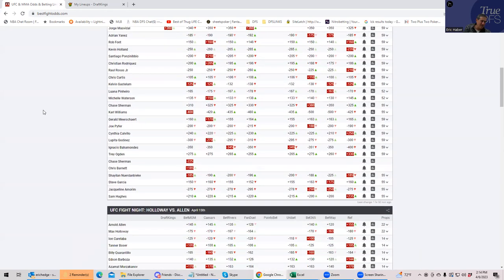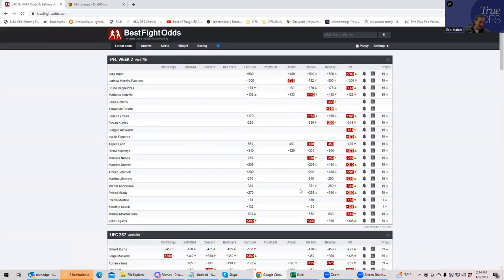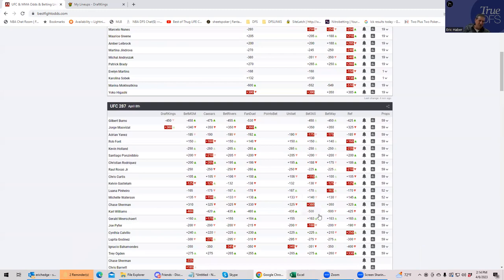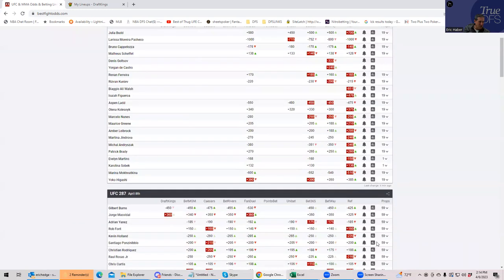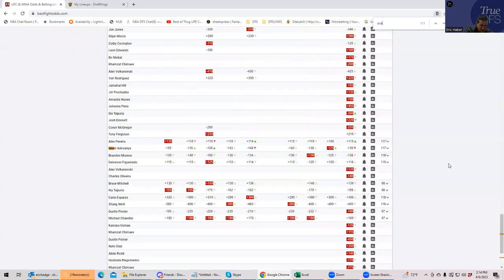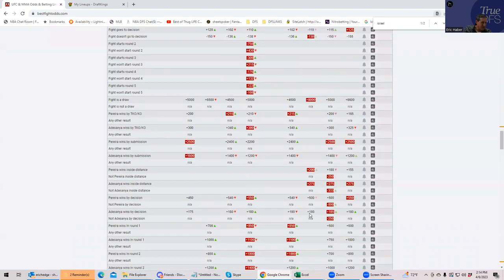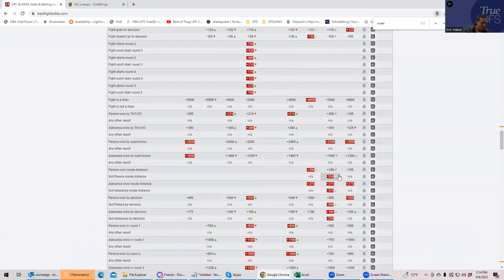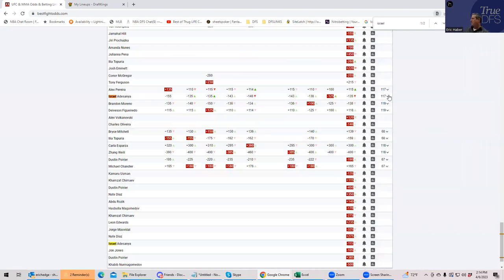And then you get to the main event — the unfortunate reality is that it's going to be a pure striking event. There are rumors that Adesanya is going to go for takedowns, but I'll believe that when I see it. So it really comes down to either the inside-the-distance prop or just amassing a lot of volume. This is more of a technical matchup than a brawl. The overall fight going inside the distance is about pick-em, but for each individual fighter: Pereira inside the distance is about plus 200, and Adesanya inside the distance is about plus 300 — very poor as pure inside-the-distance props.